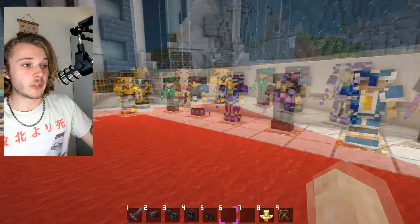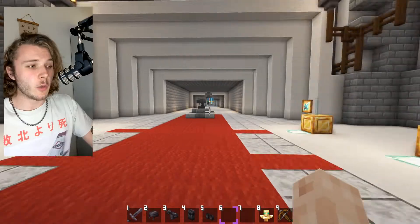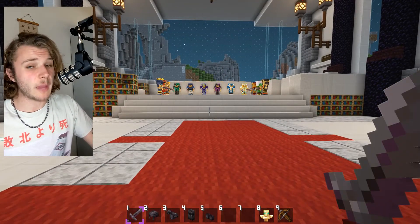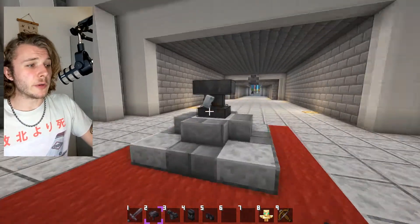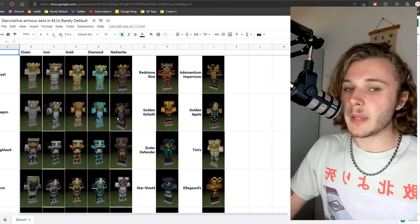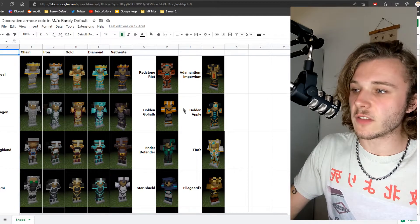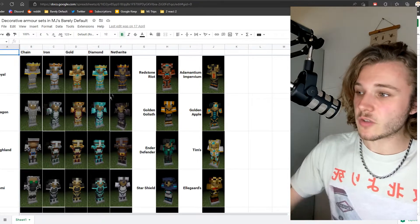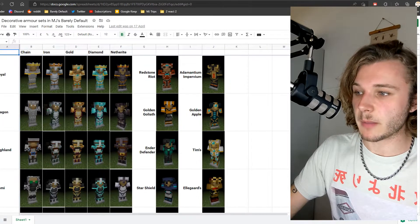Now you're wondering, how do you actually get these armor sets? Do they just magically appear in your world even if you're not playing on this special MC Story Mode map? No. What you're going to do is go to the nether, get yourself some netherite ingots, upgrade your diamond armor to netherite. Then you have these blank netherite armor pieces. You're going to go into an anvil and you're simply going to be renaming your netherite armor. I've actually made a custom page on Google Sheets with all the armor sets and the relevant names for them. The link will be in the description. You can see images of all the armor sets in my pack with the names.